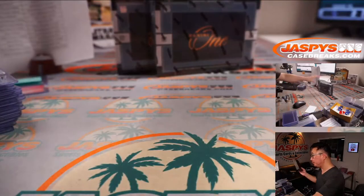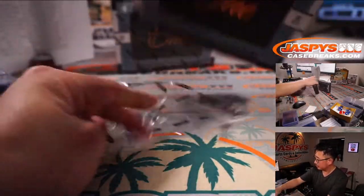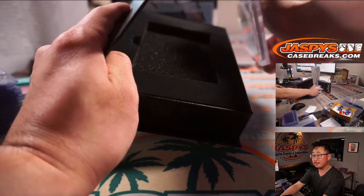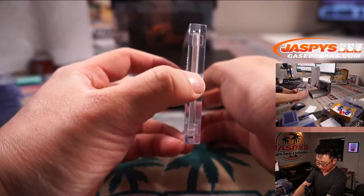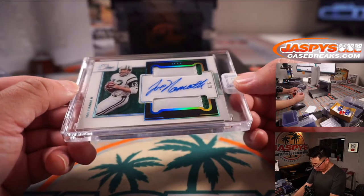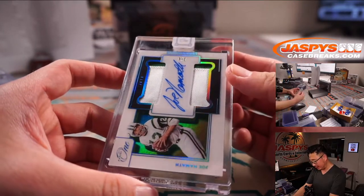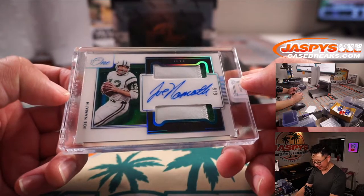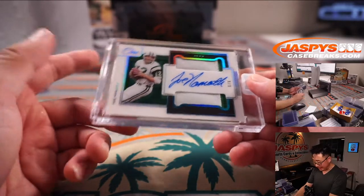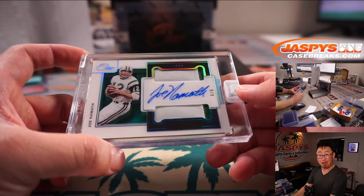Gets the world-famous train whistle. Let's see what we got here. Look at that — three out of six. Check that — six out of six. Or is it nine out of nine? Either way, two-color patch autograph. Joe Namath. Joe Namath — that's for Sean O. and the Jets. You got the past in Joe Namath and the future in that Leaf Flash pile with Zach Wilson. Pretty nice.